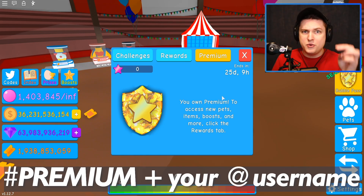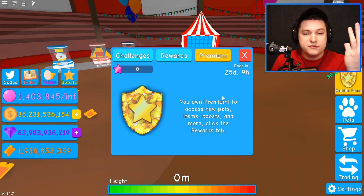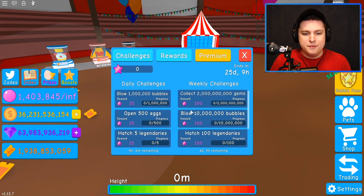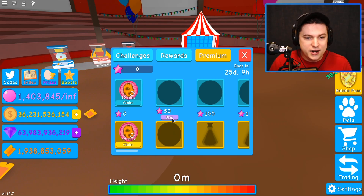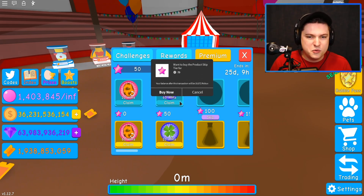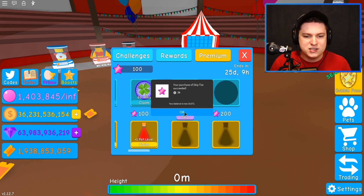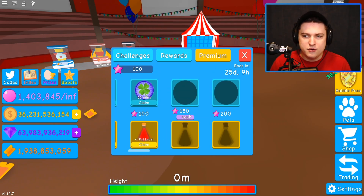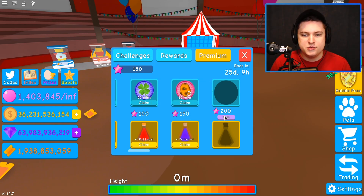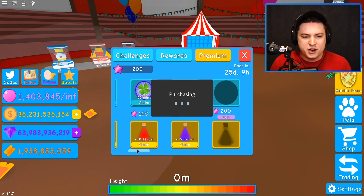We're giving away a grand total of three passes, because they're not that expensive. Be sure to include your Roblox username with hashtag Premium and you're good for the giveaway. We're going to skip all the way to the end — it costs a little bit of Robux — but we have to get ourselves the best pets from this new Bubble Pass. Normally they put out a Bubble Pass in the first update, but this was actually the second update, which is pretty cool.